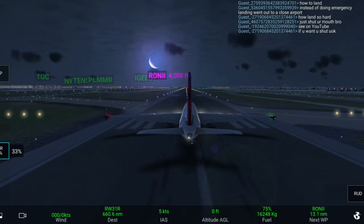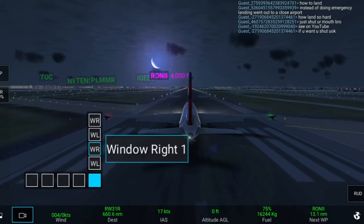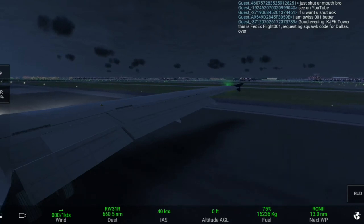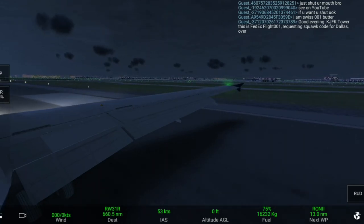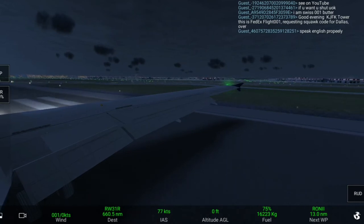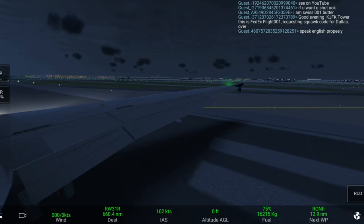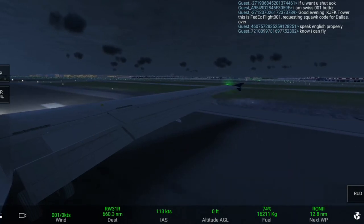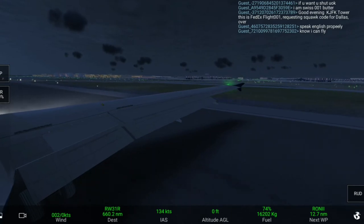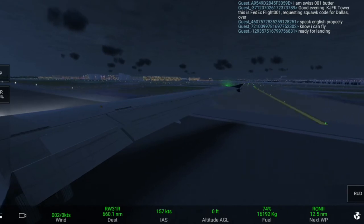Clear for takeoff. Set 30 percent thrust and then go to full thrust — rotate! It looks like elastic — rotate!